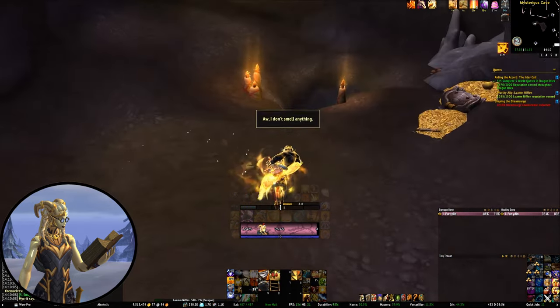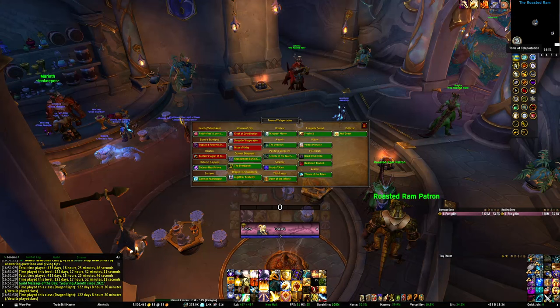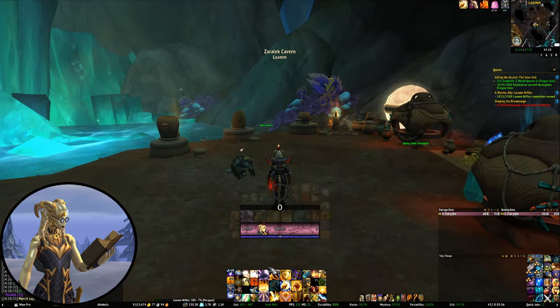Another useful tool is the Tomb of Teleportation. This is essentially an add-on that displays all the possible teleporters you have on your character on one page, which in and of itself is super useful. But one of its features is that it can optionally randomise the Hearthstone toy from your collection, and as somebody who's recently started collecting toys, I've been finding this a really cool addition.